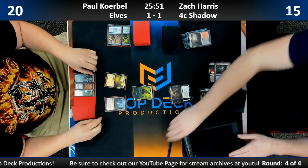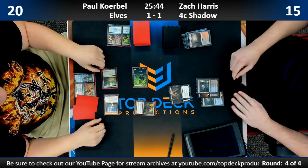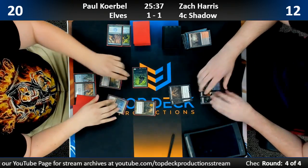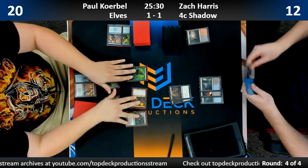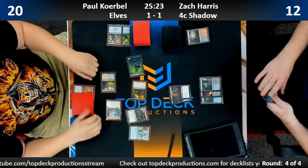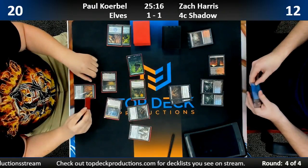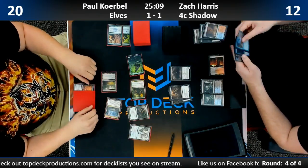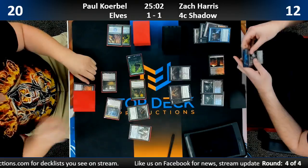This is double Death Shadow again. Paul — here's the last Troll. Zach drew the one land he does not want to draw: basic Island. Grixis Angler is fine here, as a follow-up. He's going to delve away some cards and play the Angler. Now it feels like we're just going to stare each other down for a while. Paul only wants to attack if it deals exactly lethal.